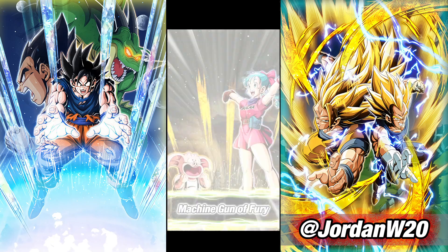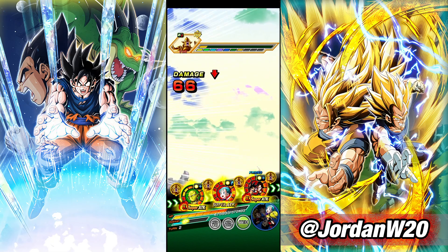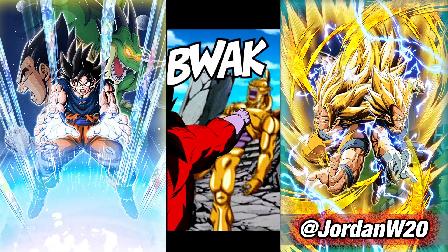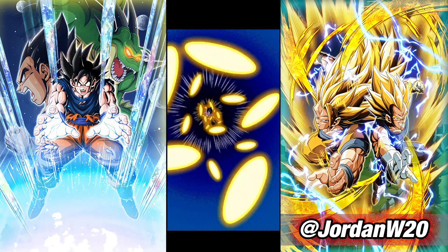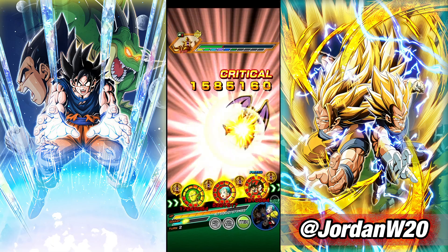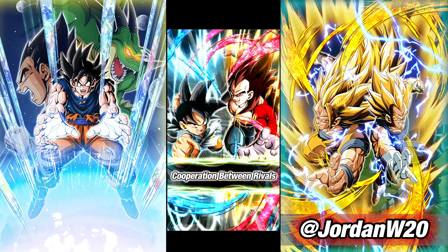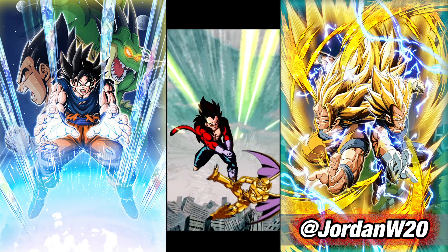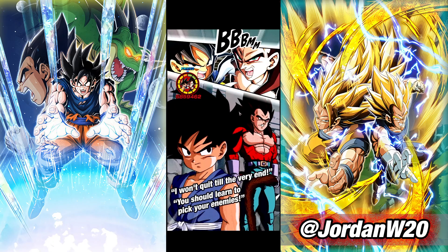Orange Piccolo probably would have been the person we wanted to take the super on this turn because he would have had really high defense. On this rotation it probably doesn't matter too much — it depends on how many super attacks this unit does. If they do three or four super attacks I'll feel pretty good. It's a 70% chance to super, but in my experience you just always get a normal. If they get the hidden potential system, we could still get three super attacks and get the 30% damage reduction.